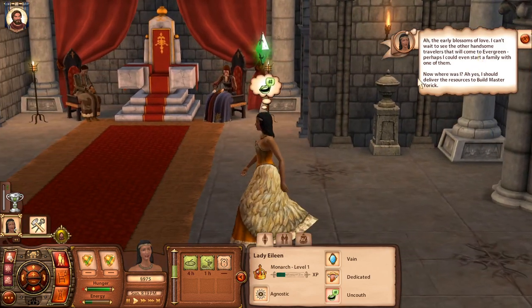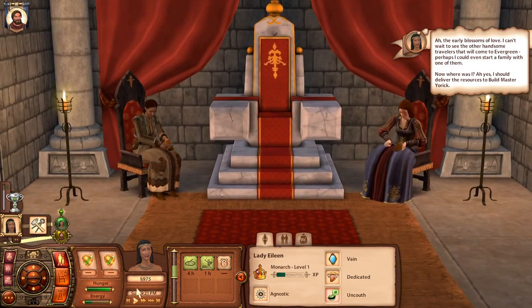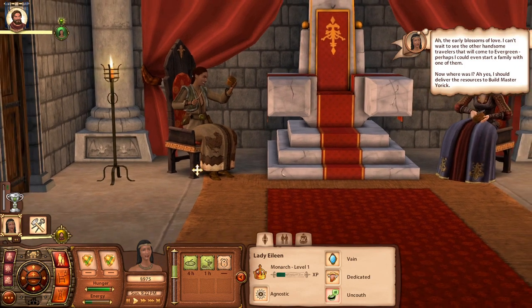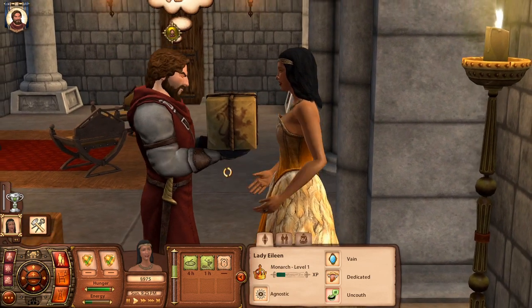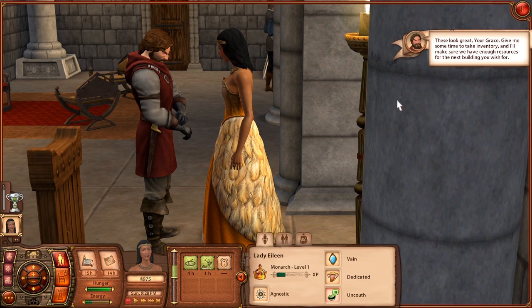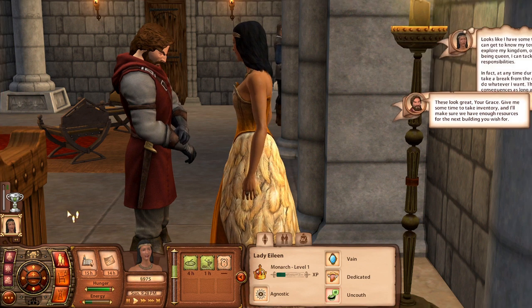Now she's acting like she's in love. Oh, what are they doing over here — are they making something? Cool! She's giving the resources to Yorick. We completed that! He says: 'Those look great — give me some time to take inventory and I'll make sure we have enough resources for the next building you wish to build.'